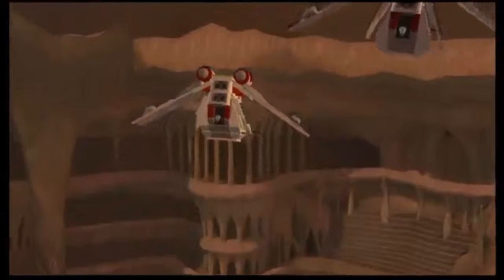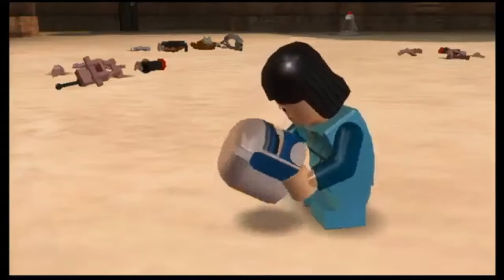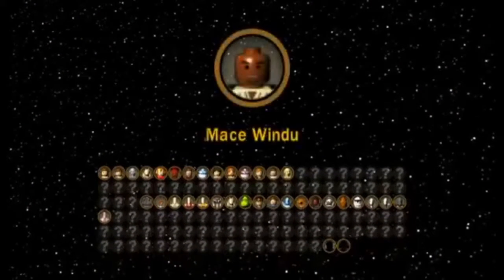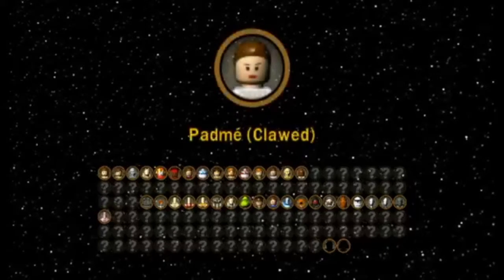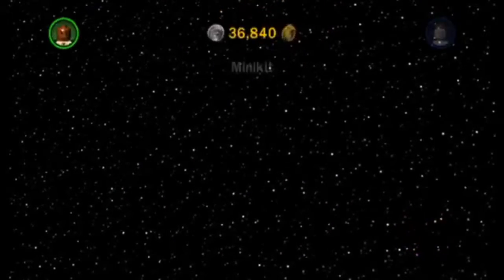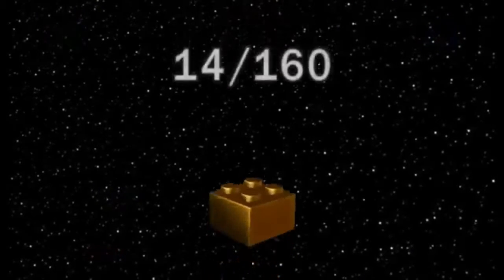And Yoda — we got our boy Yoda! I don't know how old he is — must be like immortal or something. Level complete! Here's the new character: Padme Clawed, just what we needed. We have five Padmes — wait, four? Five? Wow, I think we have four.